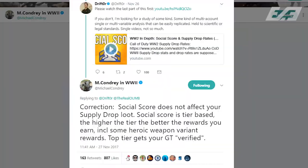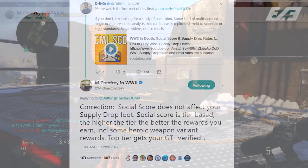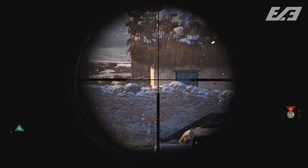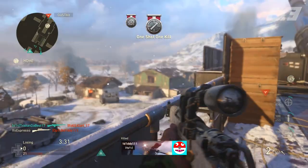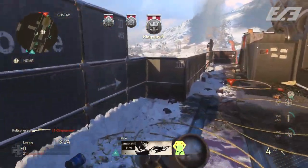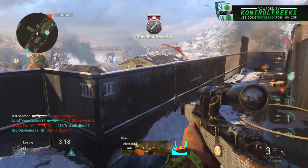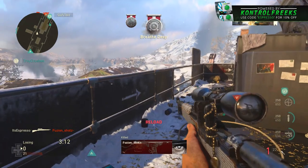Sledgehammer put this to rest on Twitter about a week ago, saying that social score does not affect your supply drop loot. Social score is tier-based, and the higher the tier the better rewards you earn, including some heroic weapon variant rewards, and the top tiers get your ID or gamer tag verified. So social score does give you nice rewards, just not via supply drops.